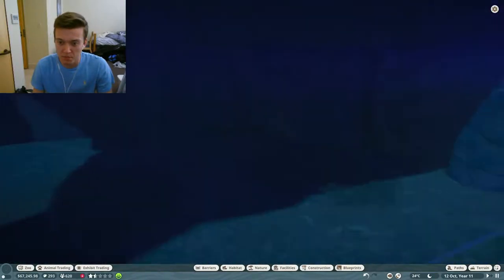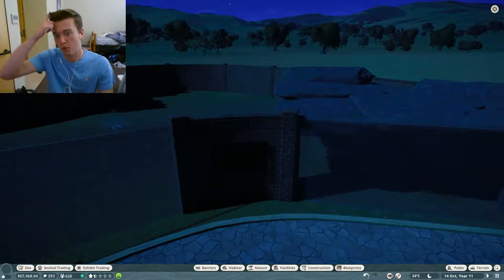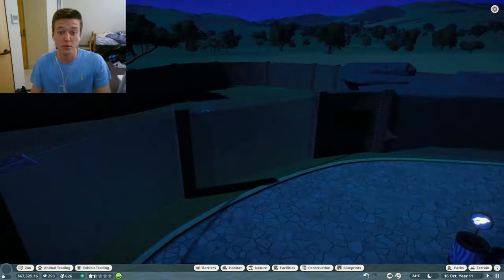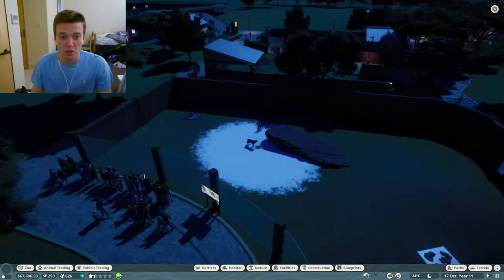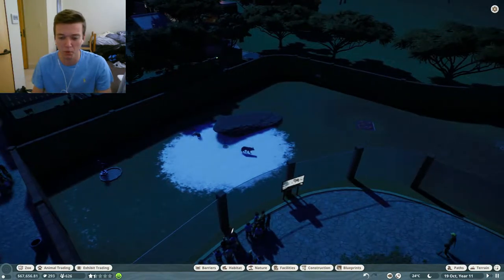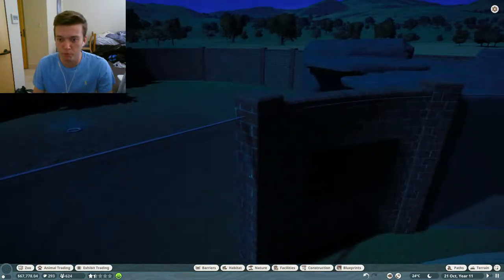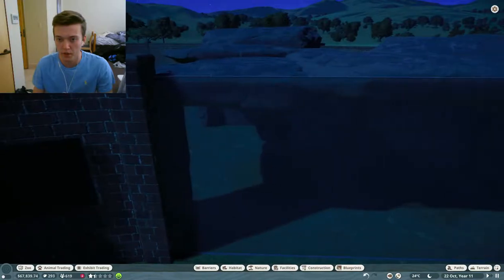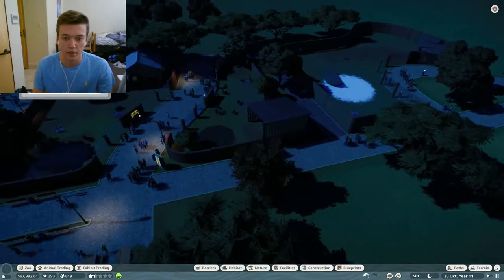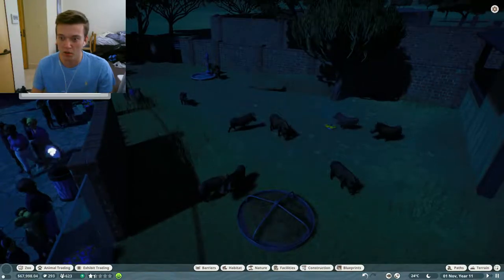We added a nice rock shelter for the wolves to sleep under, although this is only regular glass and not one-way glass, so the animals may get stressed — we'll have to fix that later. We have an education board and a second one for when we're connected to the power grid. Overall I think it's a nice habitat, just needs some plants.